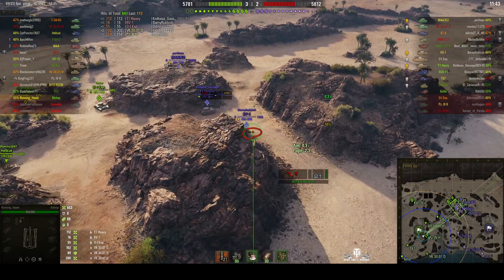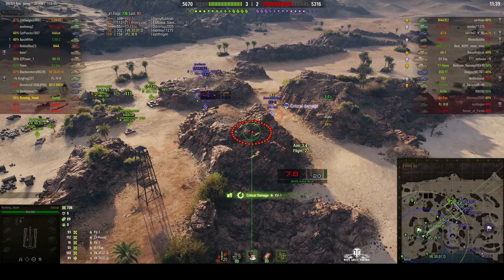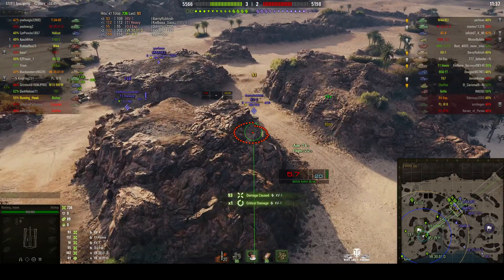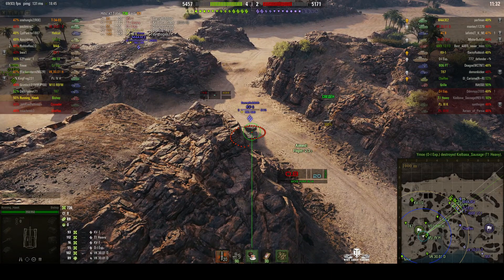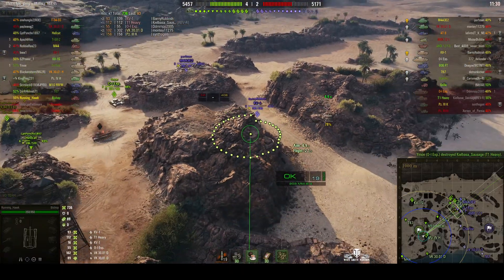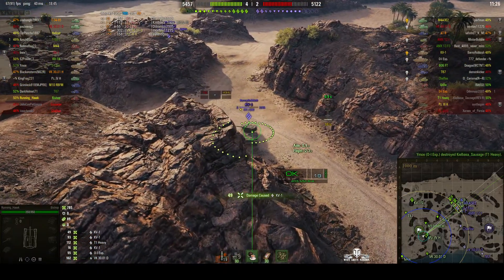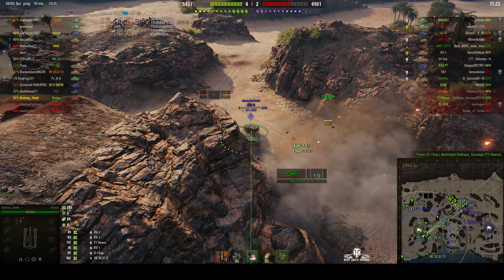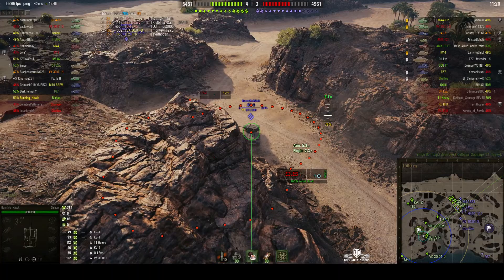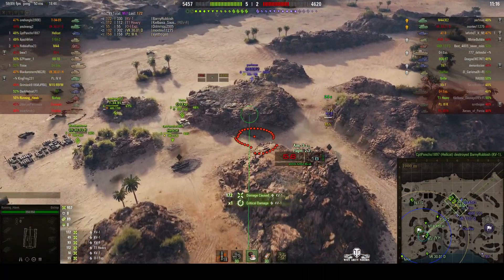The KV-1 looks like he went around the corner to get shots on the OI without being hit, but he's been hit by Running Hawk. Nicely lined up — we can put shells right onto his engine deck. Rounds out and he's been hit again. That shell hit the turret though. He goes for it again as soon as he's loaded, rounds out, hits the turret again, and the KV-1 went down immediately afterwards.